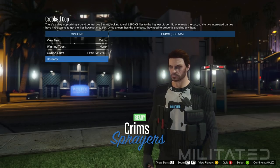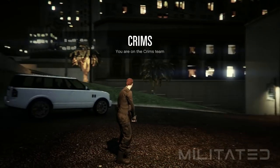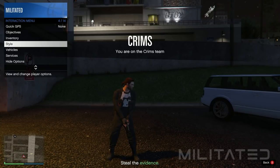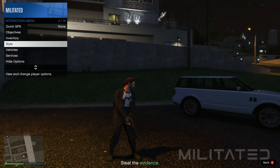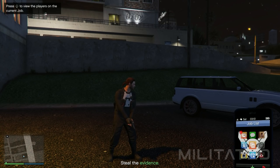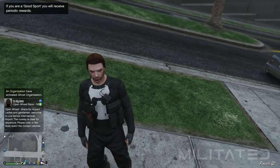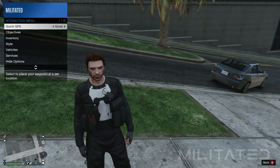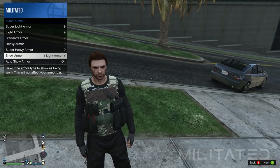Press ready and wait for the mission to start. After the brief cinematic, open the interaction menu, go into style and accessories, and press left once on gear to equip an earpiece. Then close the interaction menu, bring up the phone, and quit the job. This will load you into a GTA Online session and you should notice that you still have the outfit on. Open the interaction menu, go into inventory and body armor, and equip the standard armor.